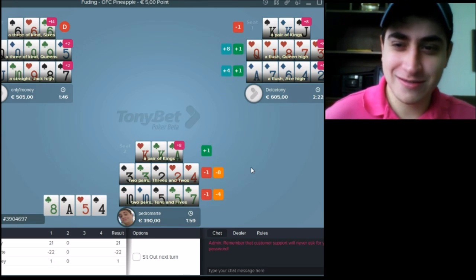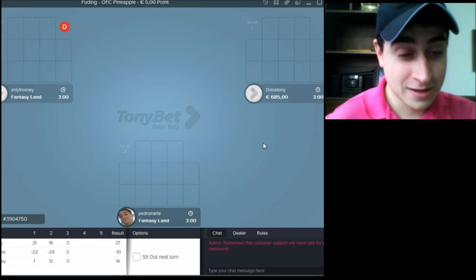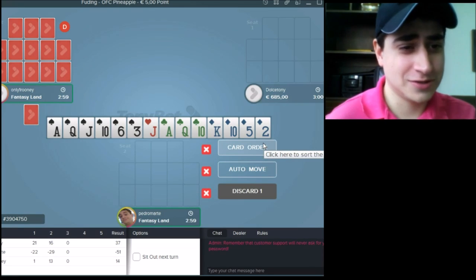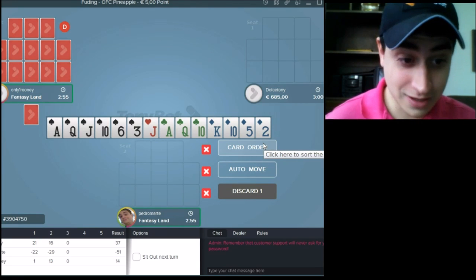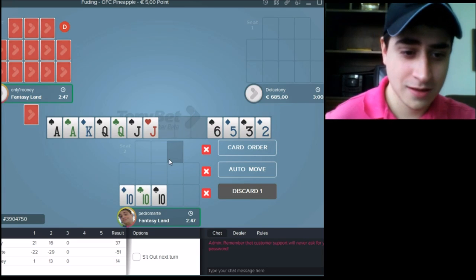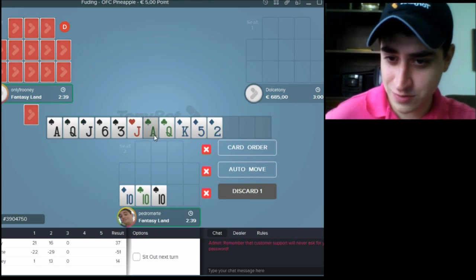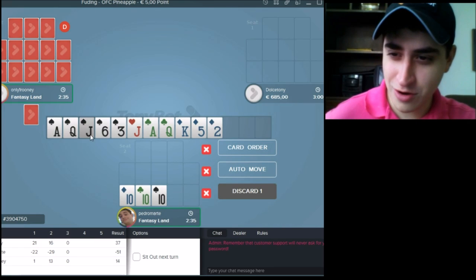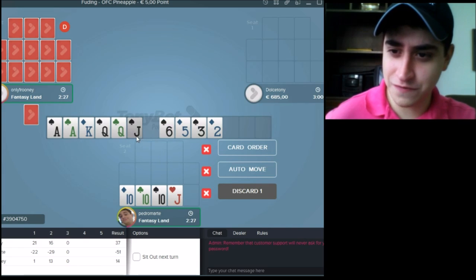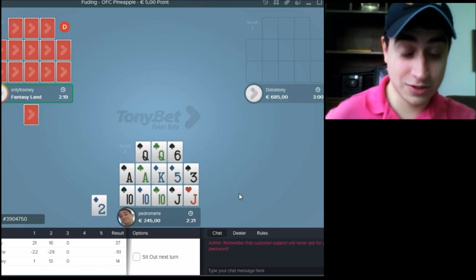Okay, Rooney made trips on top, so he's again in Fantasyland. If you are not familiar with the rules, you need to make quads or better on the bottom hand, or trips on top, to stay in Fantasyland. So okay, now we are in Fantasyland. We have 3 tens here. We don't have straights, we have a flush, but we can't make a full house flush. We got a shot at royal here — almost a royal. I think we can do full house and Queens on top. Okay, not that bad.